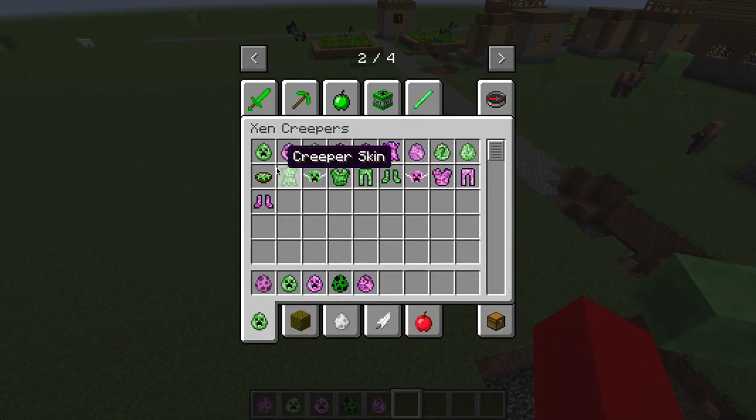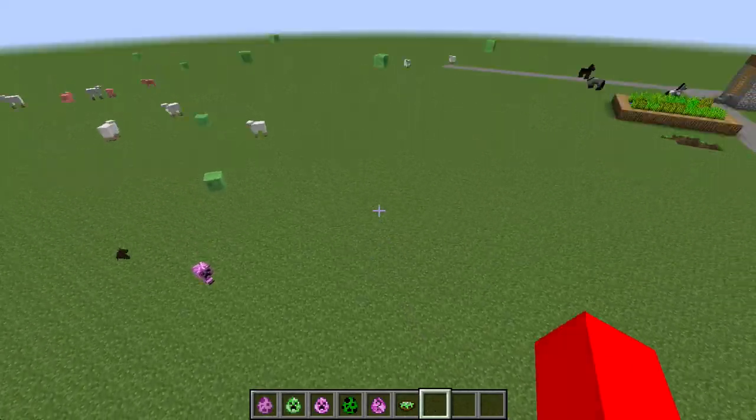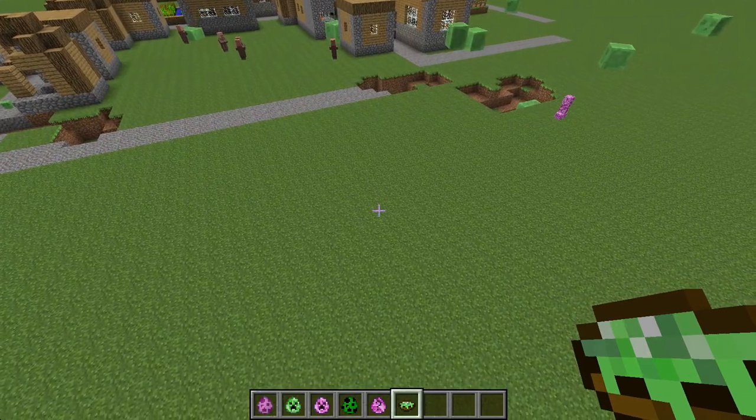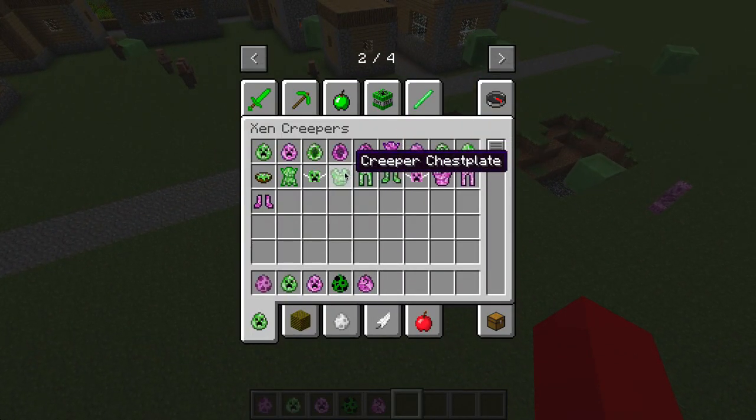There are a few other things here. This is Creeper egg soup, and I'm assuming that you can use a bowl and an egg and Creeper skin to make it. That's basically all this mod has to offer. Still pretty cool.